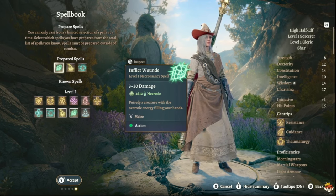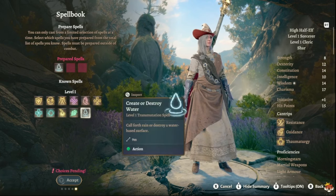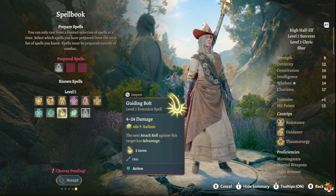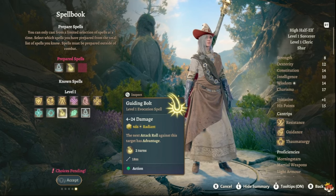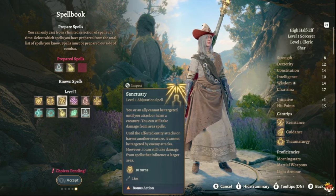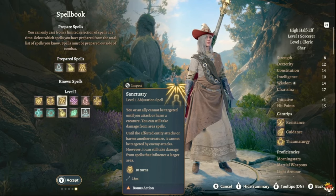For your Cleric spells, skip Inflict Wounds — it's not great. Take Create Water, Guiding Bolt to give allies advantage, and Sanctuary — you or an ally can't be targeted until you attack or harm another creature, and it's a bonus action, which can be really amazing.